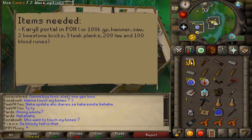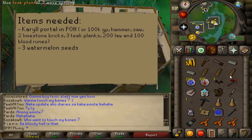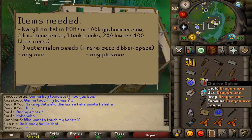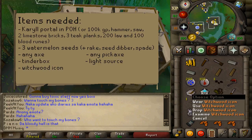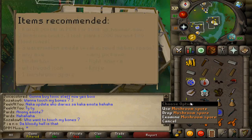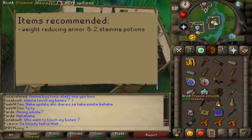For the items needed: a Karuulm Portal in your portal room in your POH. If you do not have that, you will need 100k, a Hammer, a Saw, 2 Limestone Bricks, 3 Teak Planks, 200 Law Runes and 100 Blood Runes. You will also need 3 Watermelon Seeds and Farming Equipment which can be stored in your Tool Leprechaun. Then you will need any kind of axe and pickaxe you can use, a Tinderbox, a Light Source, a Witchwood Icon, a Knife and 1 Mushroom Spore. For recommended items, some Weight Reducing Armour and 2 Stamina Potions.